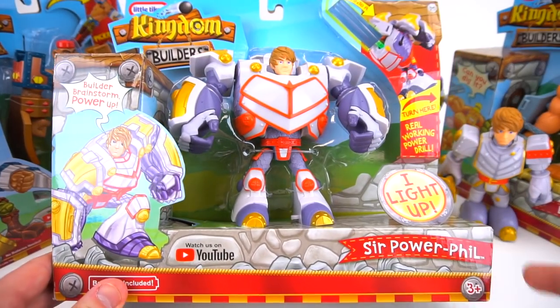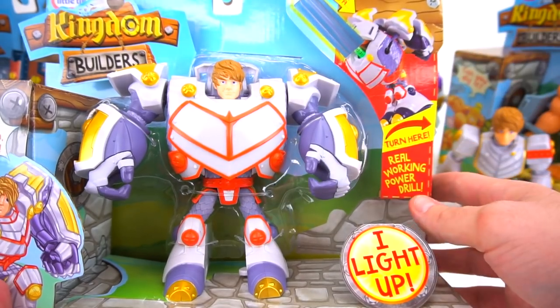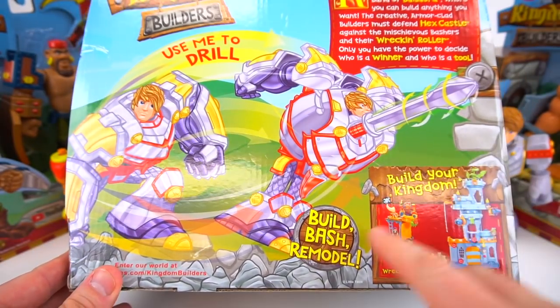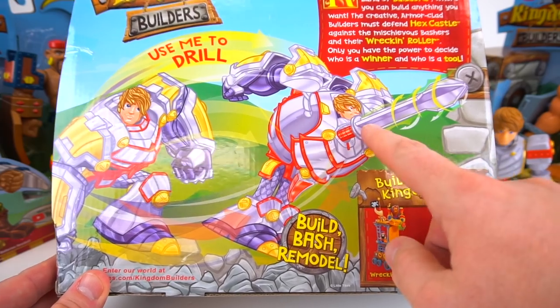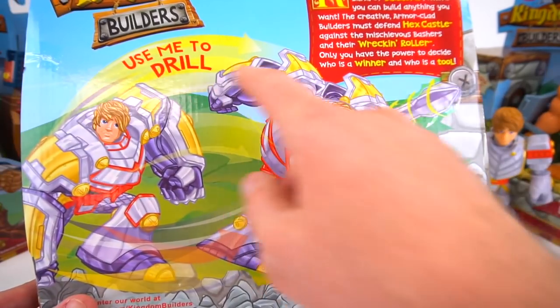Now we've got some big ones. Sir Power Fill — power up! He turns right into a screwdriver. It comes with batteries, and you can really build because this screwdriver has power. 'Use me to drill.'